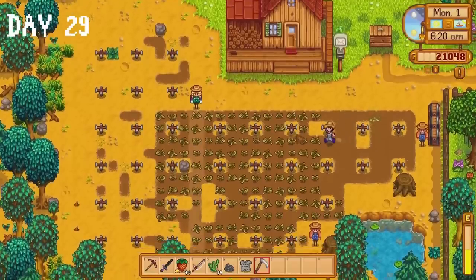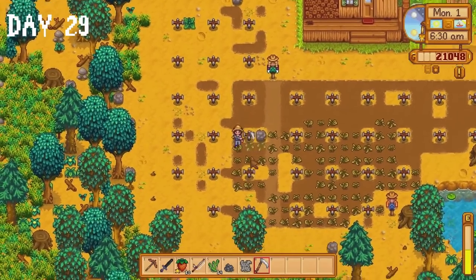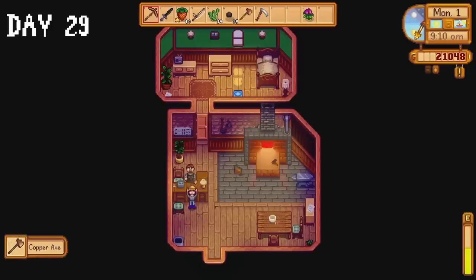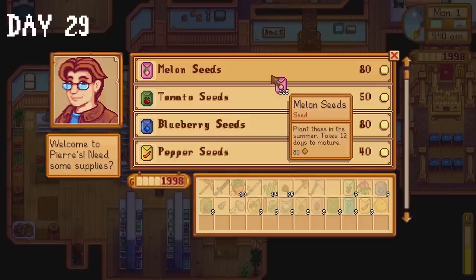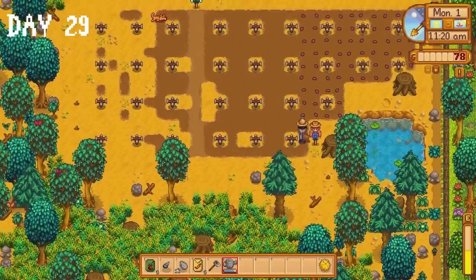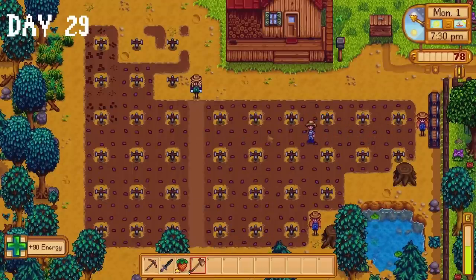We had a decent start with spring but it's a brand new season. There shall be no lollygagging, no dilly dallying, no tomfoolery and absolutely no form of shenanigans during summer — we need to be serious. I collect my axe from Clint and buy a few summer seeds from Pierre. I didn't notice my inventory was almost full, but I did get 249 melon seeds and everything we need for the community centre. I head back to the farm and start planting these seeds. We're still on track to complete the community centre around the start of winter.